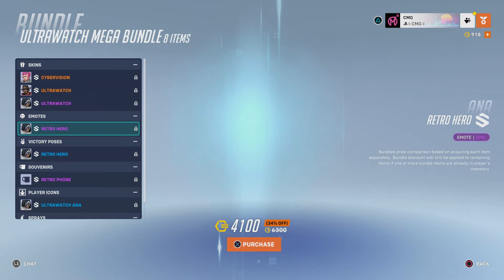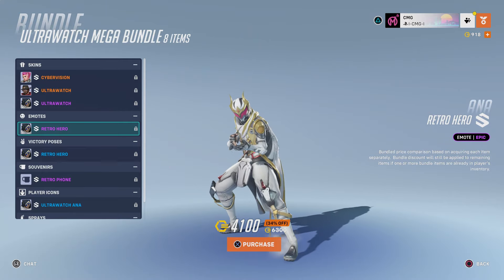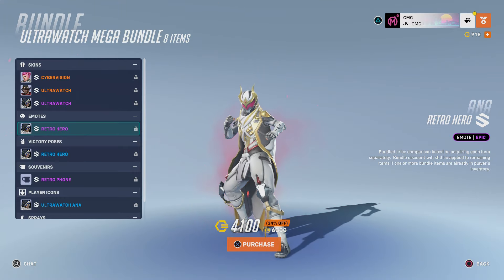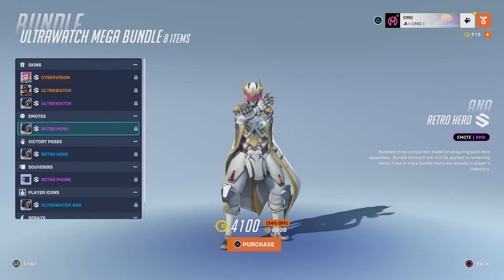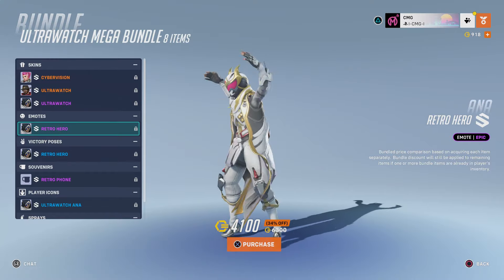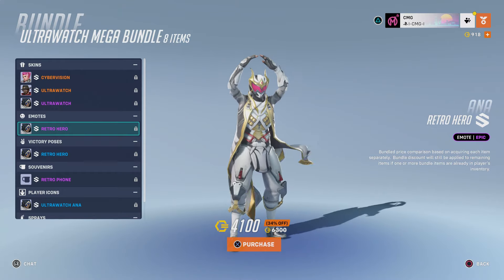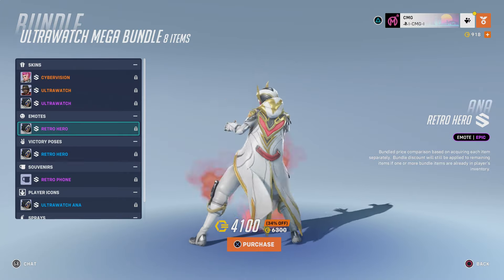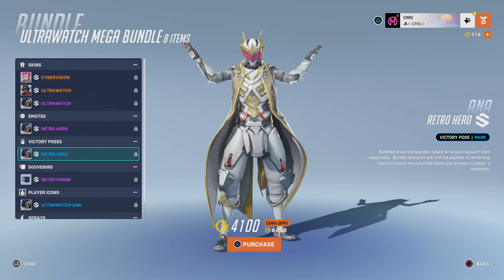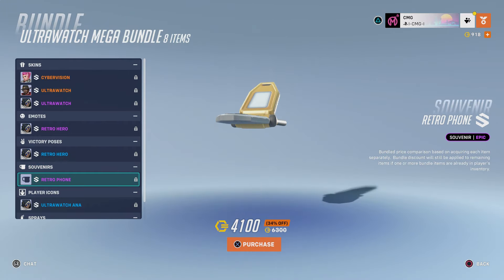So Ana has a retro head emote here. It's the same as what Zenyatta and Genji both have in the battle pass — they have this sort of pose that they do, and then there's like a sort of explosion happening right behind them. It's quite interesting. And the victory pose is exactly the same thing as the emote — it's just the same pose, same explosion.